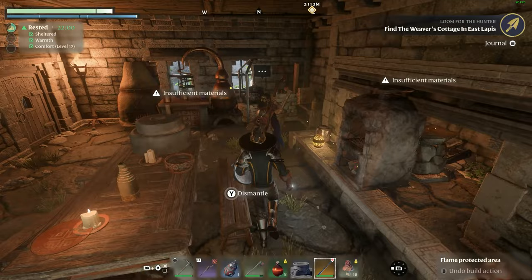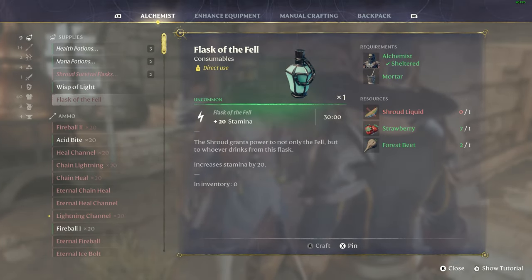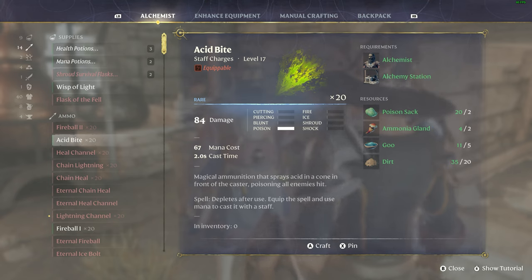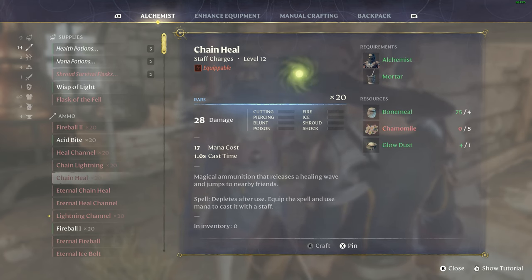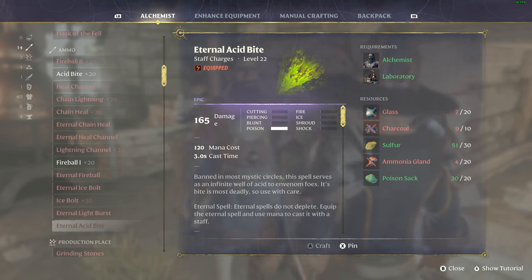You can craft the spell at the Alchemist or find it as ammo in the game world. The lesser spell still has the same effects, albeit a tad less damage and needs ammo. While the Eternal version has a long cast time but costs no ammo. And it's fairly easy to craft when you have the lab unlocked.